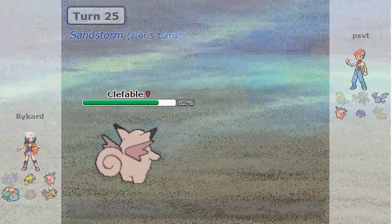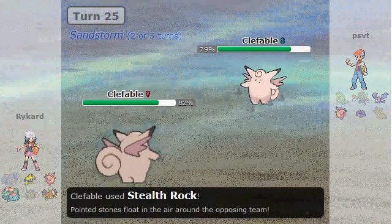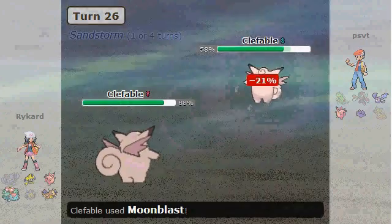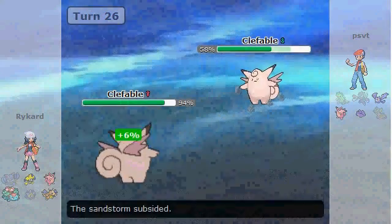Scarfed Ditto isn't always the best option. But it gave me information that if I have an opportunity to set up with my Dragonite, I might still be able to take out the Ditto and not worry about it outspeeding me and sweeping my team with my own boosts. But again, Clefable — a little war here, Wish versus Moonblast and Soft-Boiled.